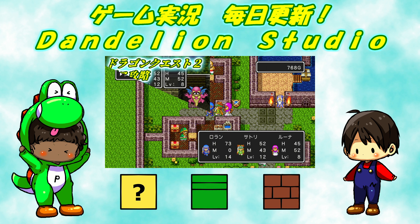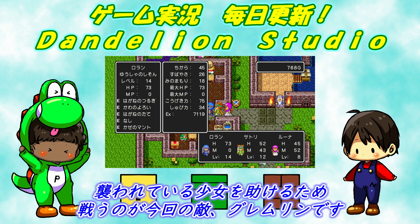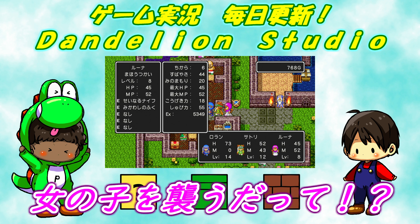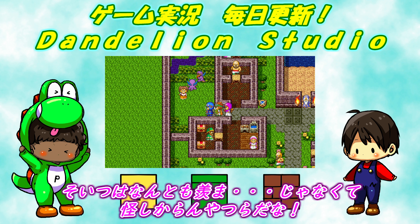VTR、どうぞ。というわけでルプガナにやってまいりました。襲われている少女を助けるため戦うのが、今回の敵、グレムリンです。女の子を襲うだって、そいつはけしからん奴らだな、許せんぞ。